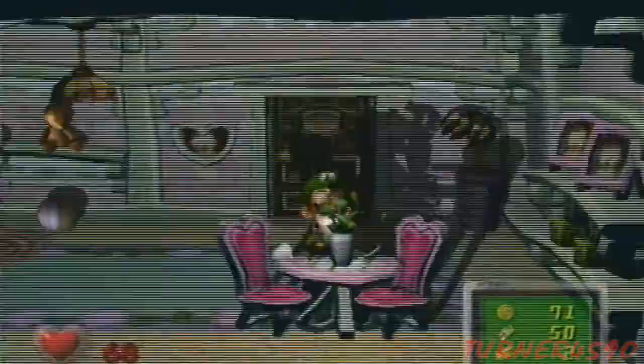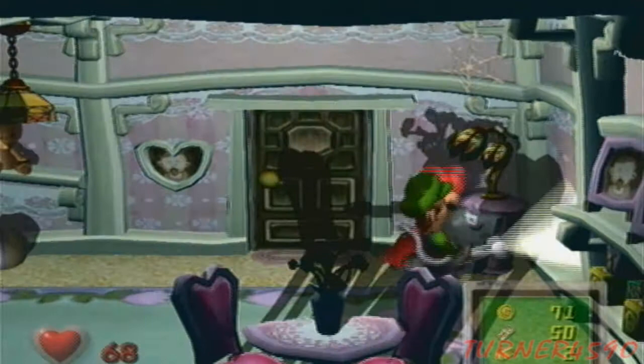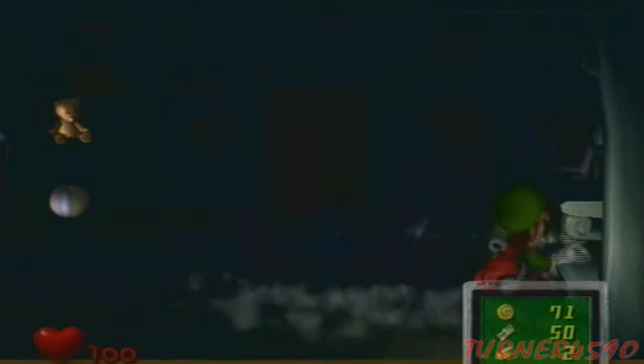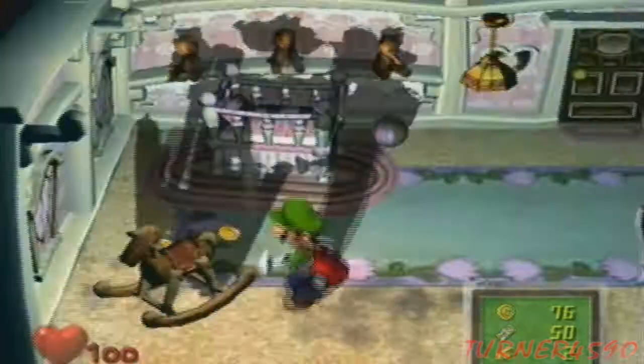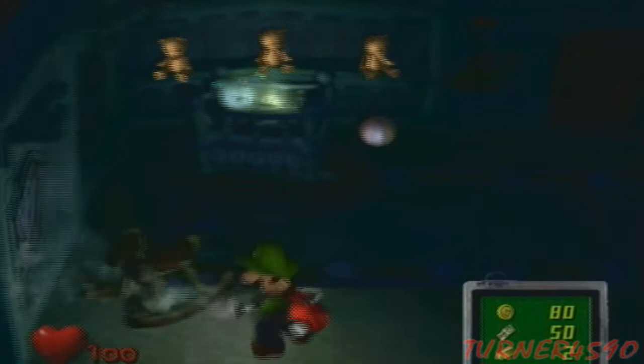Right in here there's a big heart — 50 or maybe 100 HP. I believe it respawns whenever you leave the room, so if you ever need more health, come back here easily. There is backtracking in this game, especially with a certain collectible item — there are 50 of them that we'll have to be looking for soon.